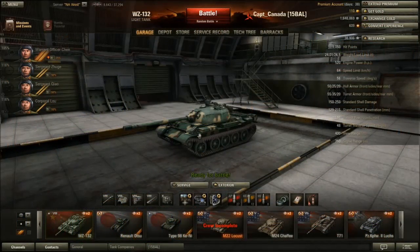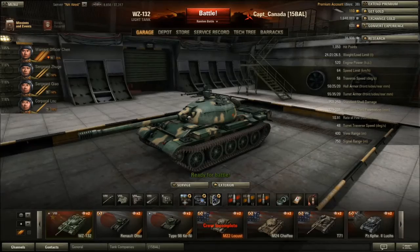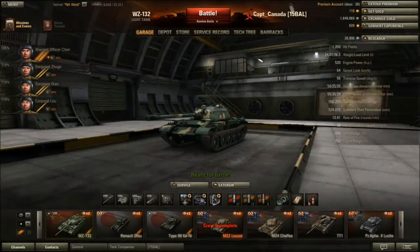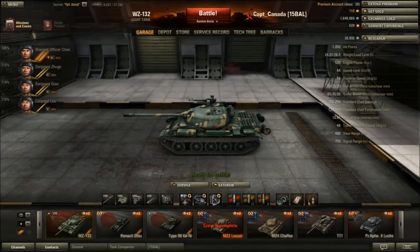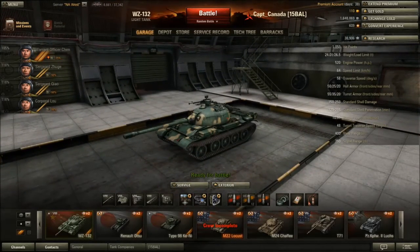Welcome back to World of Tanks with the Captain. Today I'm going to be taking a look at the WZ-132 Chinese Tier 8 light tank. If you've played the 1-3-1, this tank will look immediately familiar to you because it looks almost identical. There's not much difference in its shape, the turret, or anything — basically the gun barrels are a little bit different. And that's about it visually.